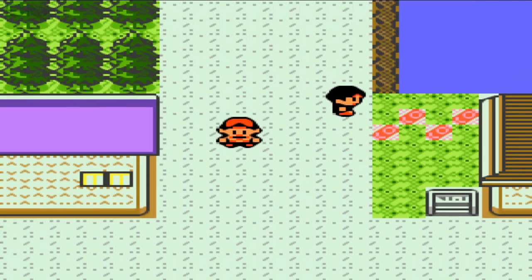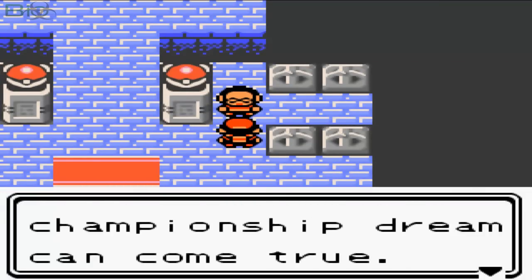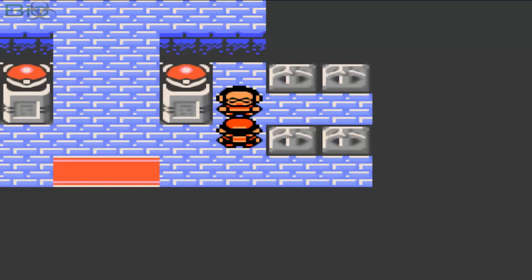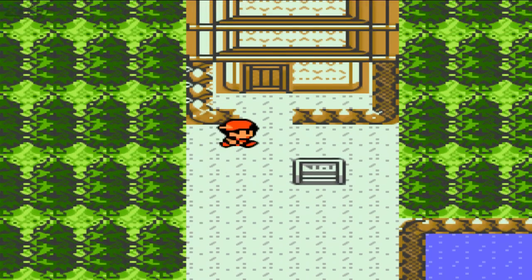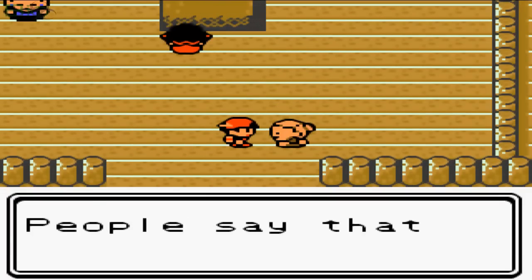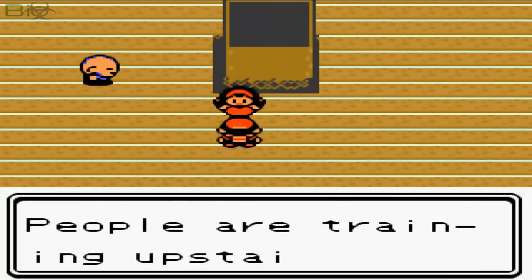Here we see the gym on our left side. Let's see if we can go in — we can already go in and challenge it, I guess. But I really want to take the Sprout Tower first because then my Pokemon will be at a higher level. For now it's just Totodile, but in my opinion Totodile can beat these Pidgeys and Pidgeottos on its own, and it will be a good test for him to battle these Bellsprouts since he's weak to grass.